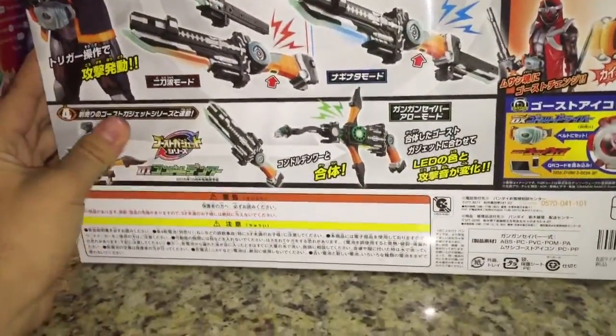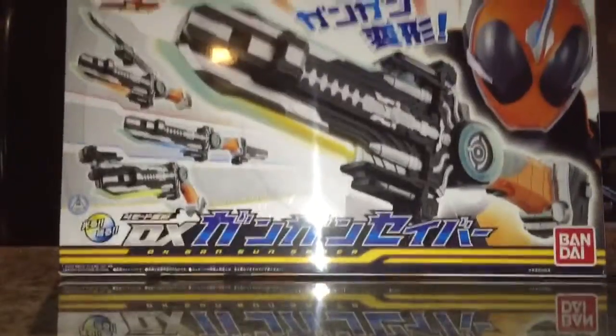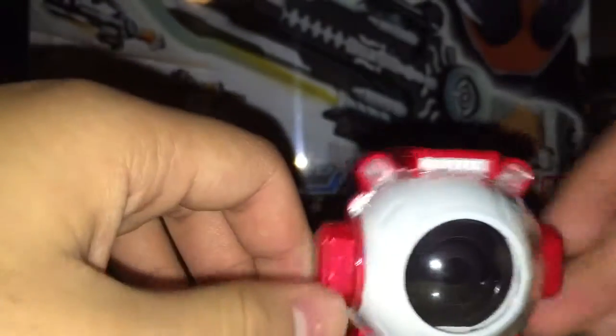It even advertises the Condor Denoir, which I actually do have. So we'll take a look at the icon included, which is icon number 01, the Musashi Ghost Icon.